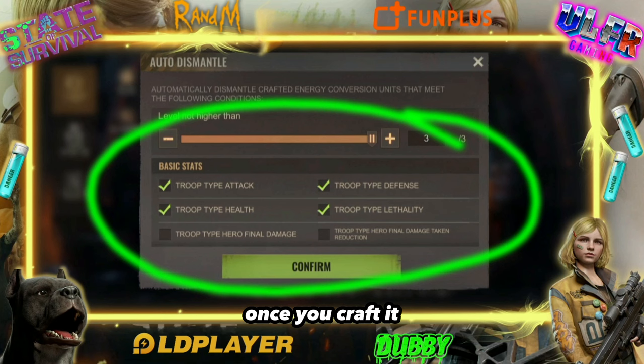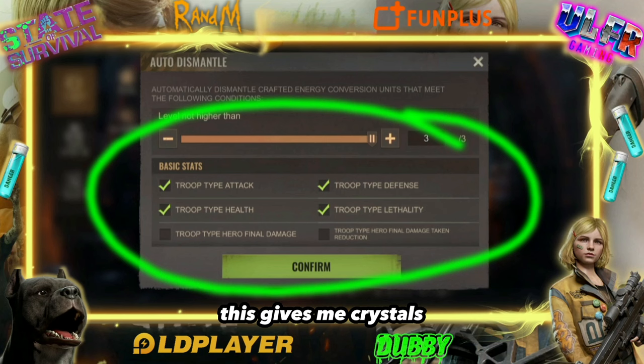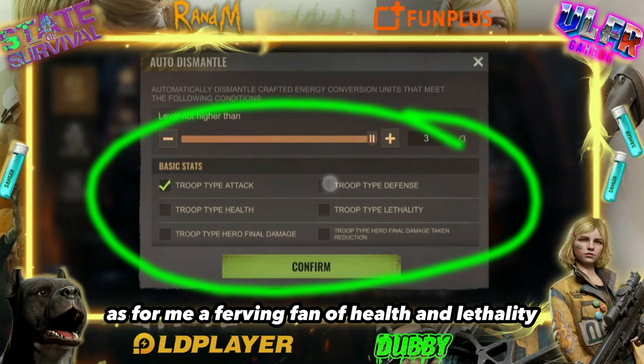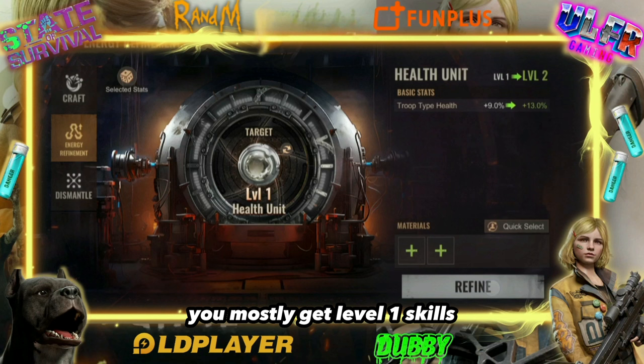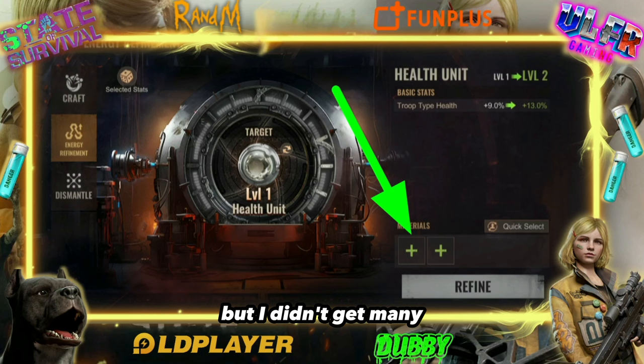You can craft for 10 crystals or 100. Once you've crafted, you can choose what you want. I've already maxed everything for the video, so I checked everything I didn't want — this gives me crystals back, but be careful: if you spend 100 crystals, you only get back 50. It won't fully reimburse what you use; it's just a compensation. I tried with 200,000 crystals but didn't get many level 2 or higher skills.